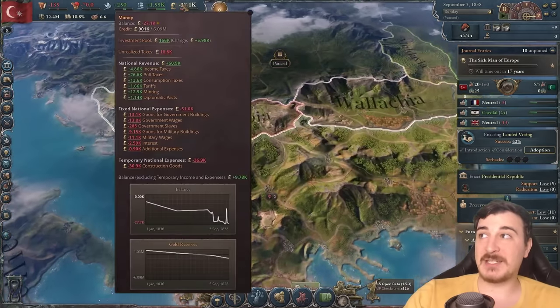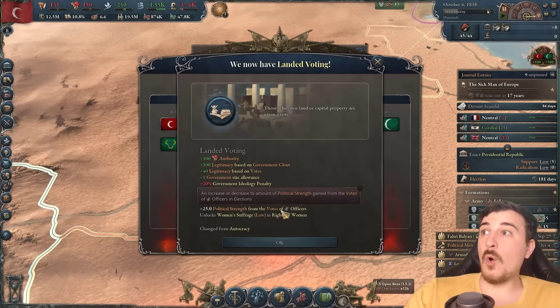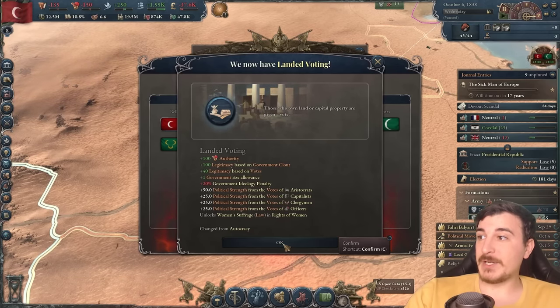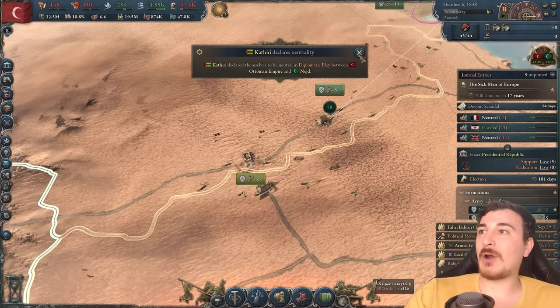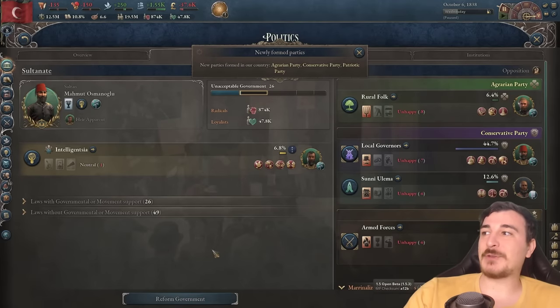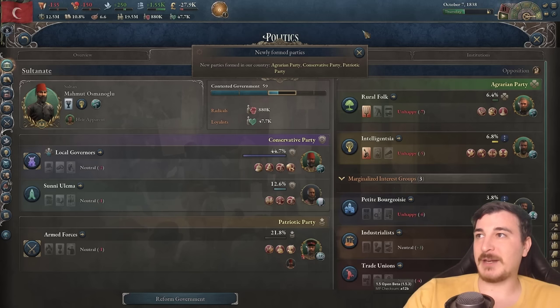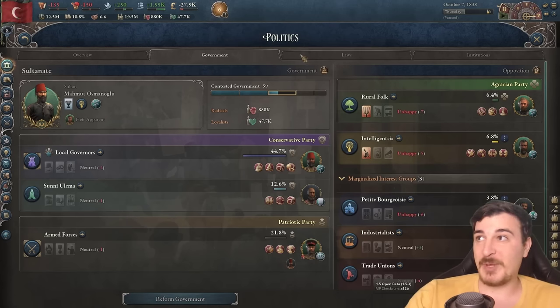Minus 27,000 is really not as bad as it seems. We got landed voting boys — hell yeah! We're no longer an autocracy. This is definitely the right way towards becoming a proper civilized country. Let's change this up too, so we get a little bit more happiness with our government people.